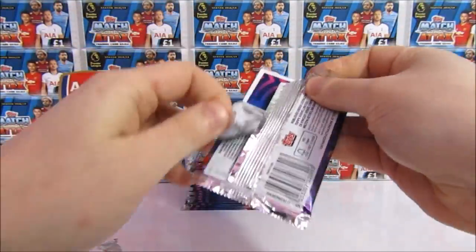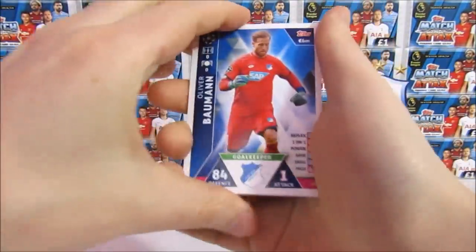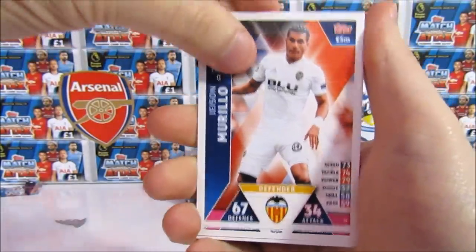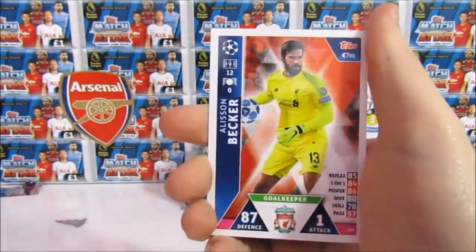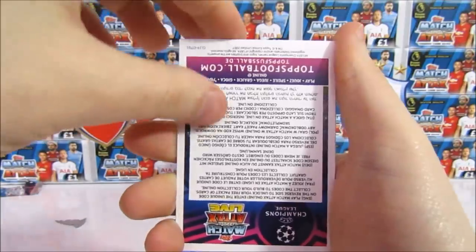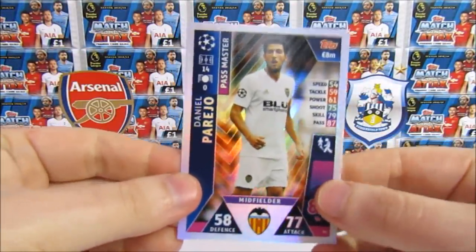Can our first 100 Club be in this pack? Can it be the Mo Salah? That's what we want. Come on! We have a Bowman, a Murillo, Dembele, Corona, Allison, a Kozawa, there's a code, and it's just a regular insert — Passmaster Parejo.